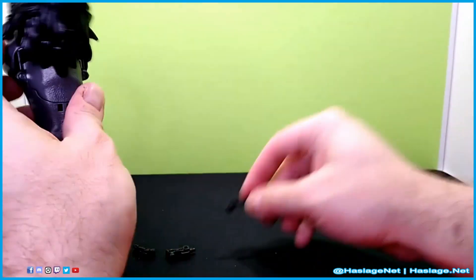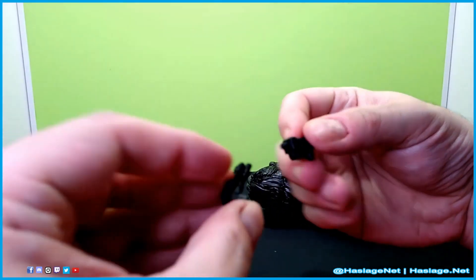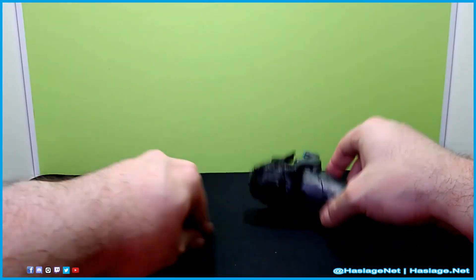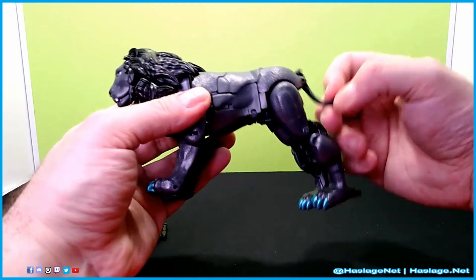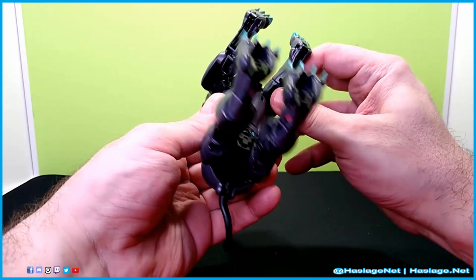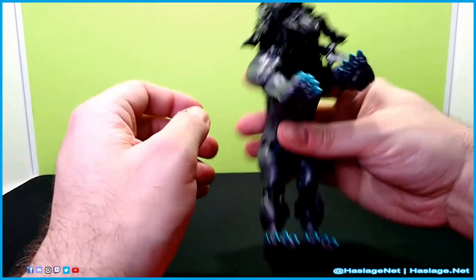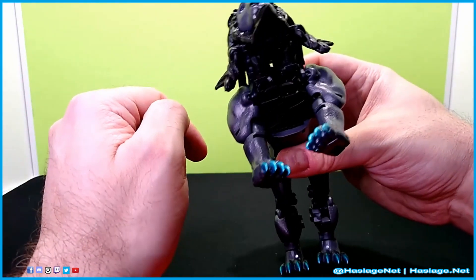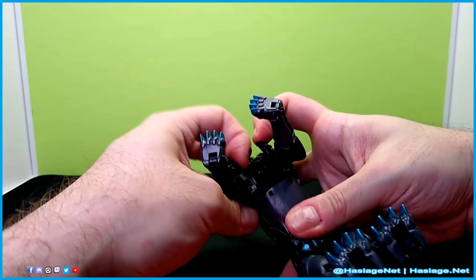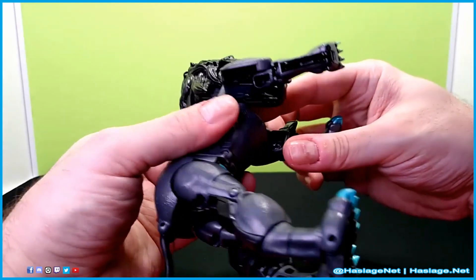I'm going to take these off because they're just going to get in the way. He does come with these two pistols, and they combine into a larger pistol. You've also got a tail on a nice joint. First thing you want to do is untab the arms — the cat arms from their position. They are connected on a ball joint to the actual hands for bot mode, which I thought was interesting. This is actually his chest inverted — it's a super clever design, although my matrix cavity keeps opening back up.